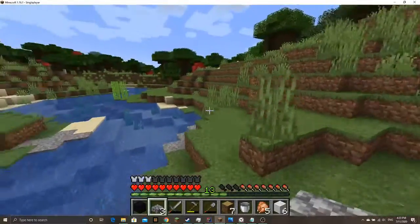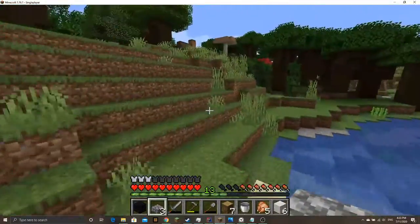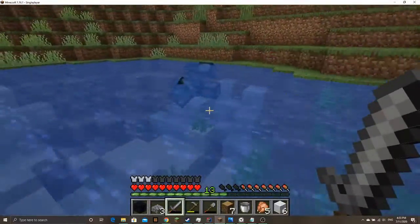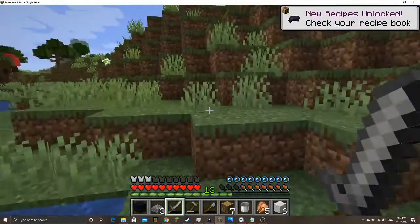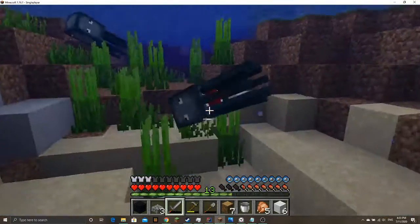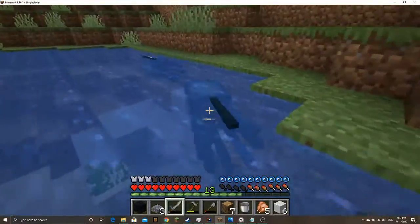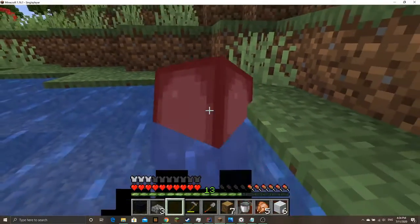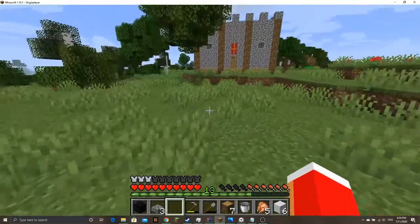We might kill some squids because squids give us black dye and we might need that later if we want to dye some items. I'll just get my sword out. I don't have iron yet — I think I'm gonna go mining for more iron next because I definitely need it. Boom — it dropped an ink sack! We got three ink sacks from that one. I'm thinking of writing a cool book later on so we'll need the ink for the book and quill. I feel bad for them, they have a creepy mouth. My sword broke, but let's let this last one live.